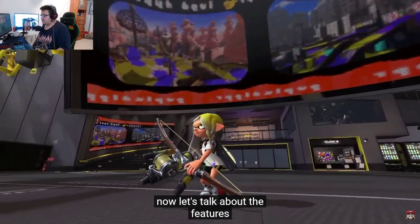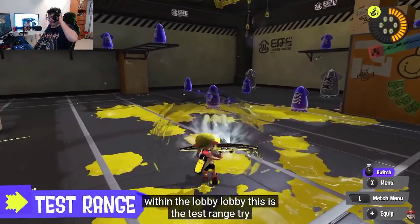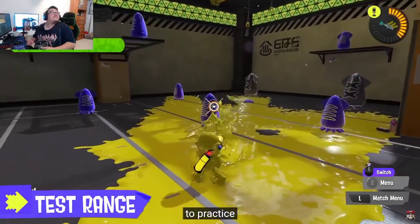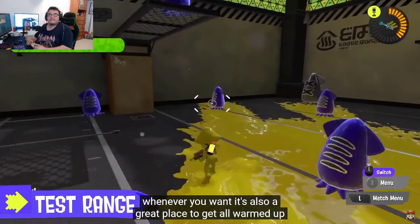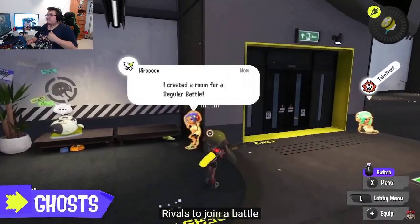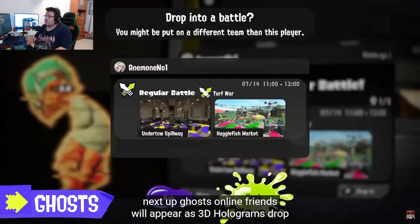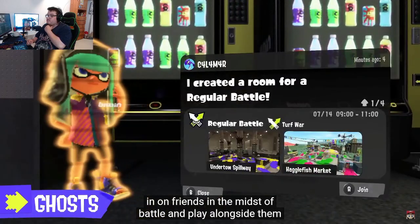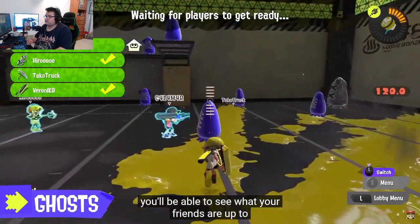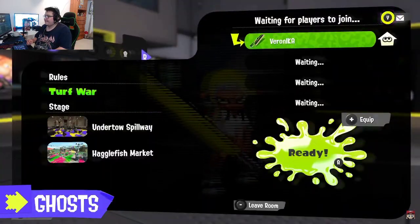Let's talk about the features within the lobby. This is the Test Range — try out and get comfortable with your weapons here. It's a great place to warm up while waiting for rivals to join a battle. Online friends will appear as 3D holograms, called Ghosts. Drop in on friends in the midst of battle and play alongside them, or join up and start a battle on the same team.